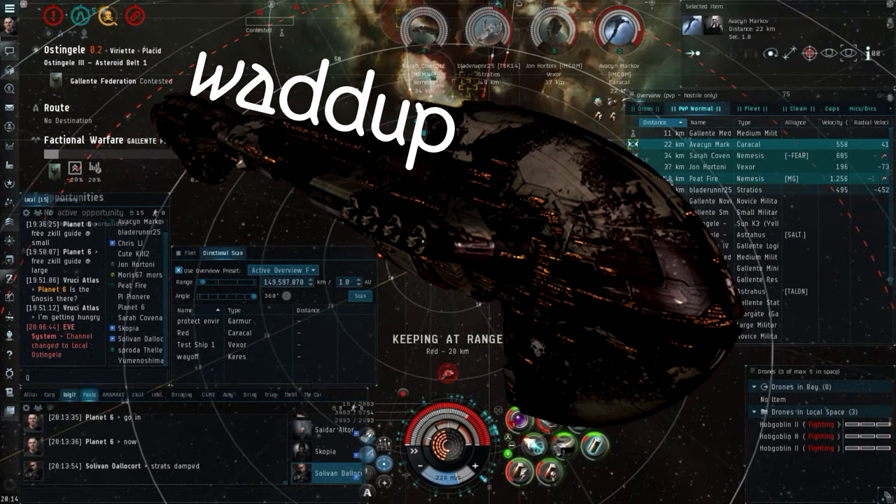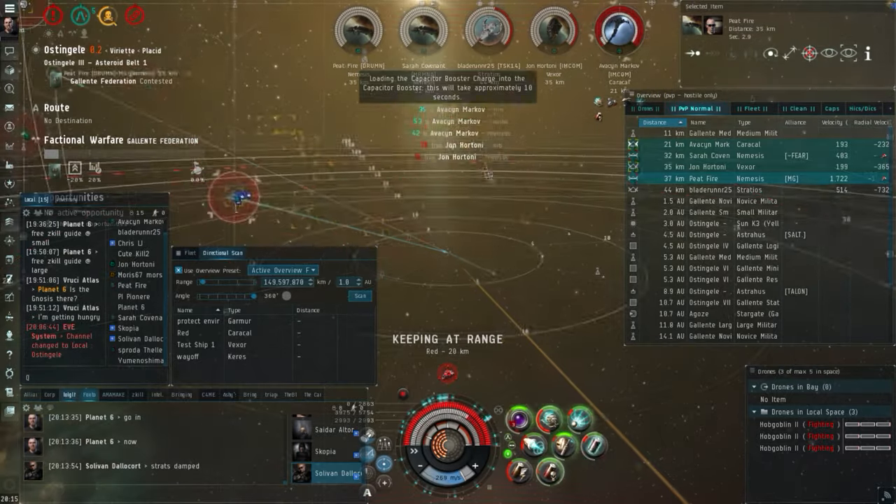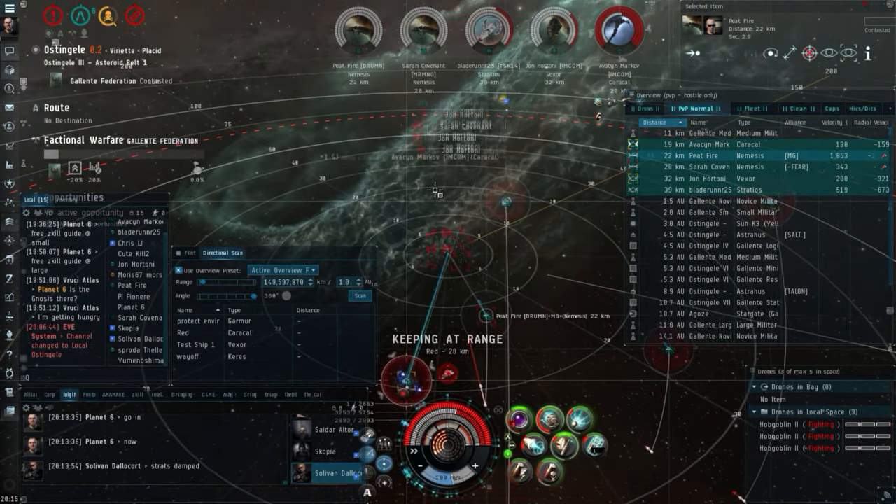And if you want to go blasting fools in low security like the baller you are, use a cruiser. Or, if you are an elite PvP pilot in low security space, it's a pretty good gate camping ship.